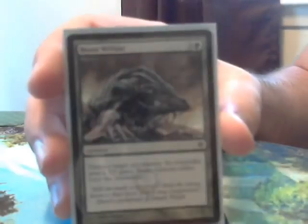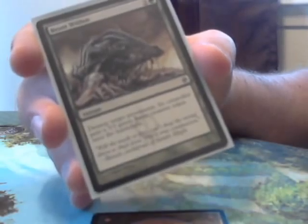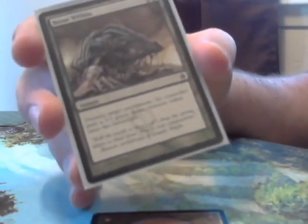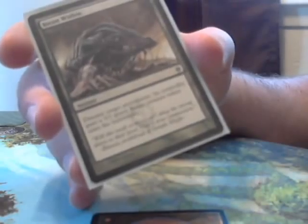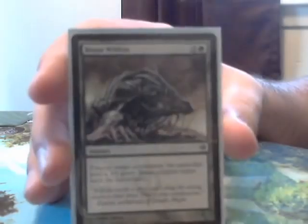And finally we have the Mac Daddy of Destruction — Beast Within. For the low low price of 3 mana and giving your opponent a 3/3 beast token, you can destroy target permanent. Anything — lands, planeswalkers, you name it, this kills it.